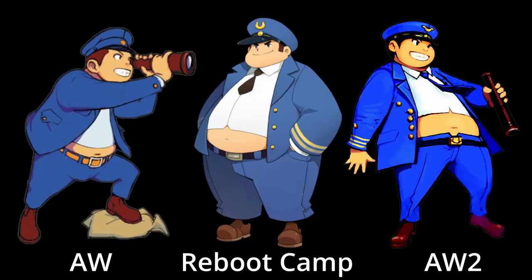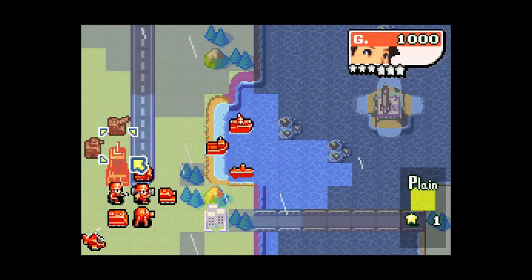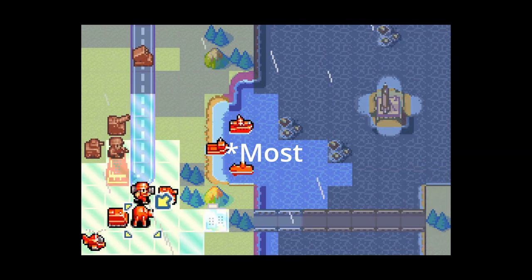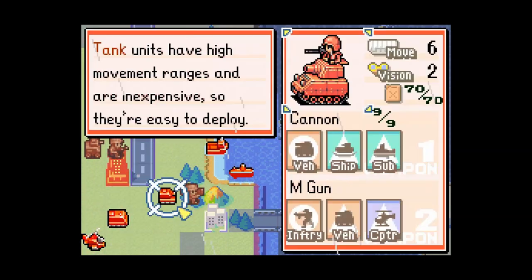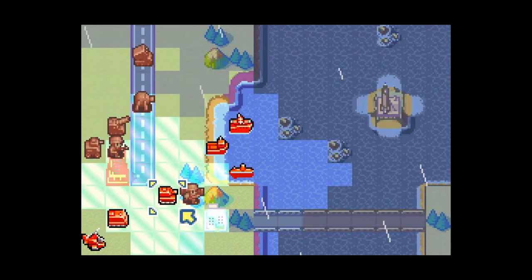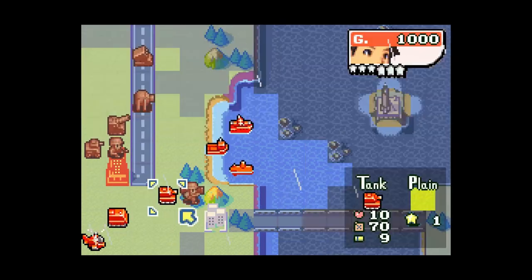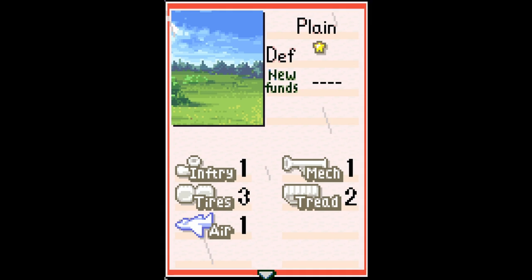Unless you are playing Drake, rain reduces mobility by adding one point to the movement cost of any terrain with a movement penalty. This affects ground units crossing any terrain tile except for properties and roads, decreasing how far they can move. Let's look at a Plains tile to see this in action. Normally, it would cost two points for vehicles with tires to cross a Plains tile, but in rain, it will now cost three points.